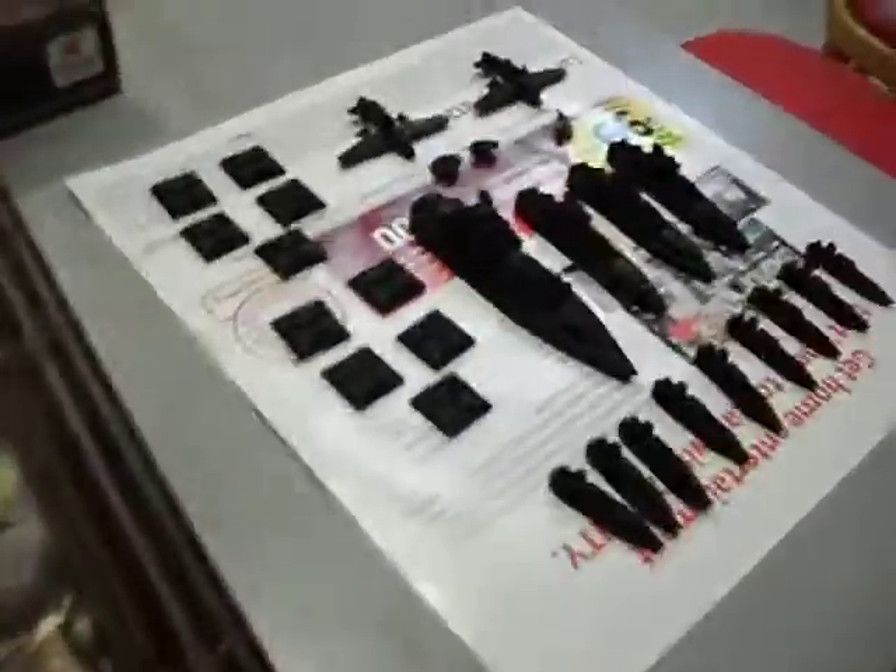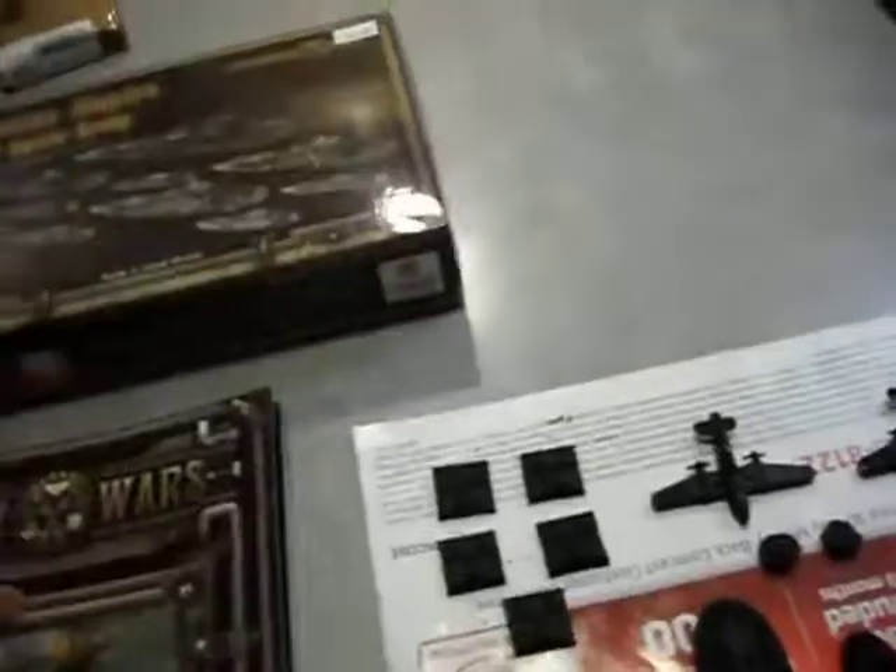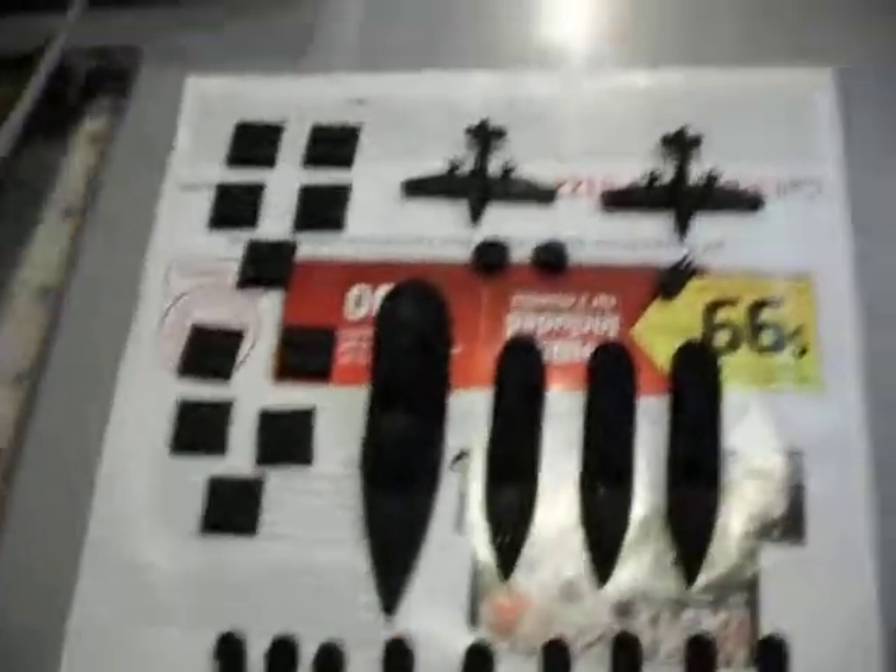The book also comes with a fast play card. There are also separate card options if you want — like a deck, because it's part of the game but optional if you don't want to use it. I'm probably going to get that one. I still need to get a tape measure and some more dice, though I'll probably use some from my previous games.